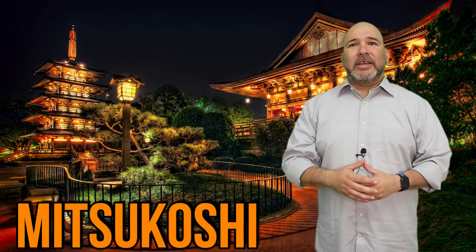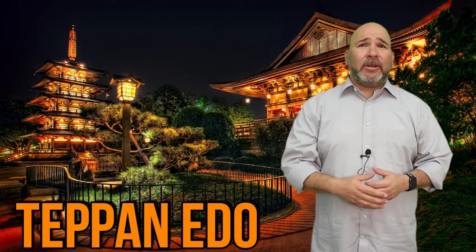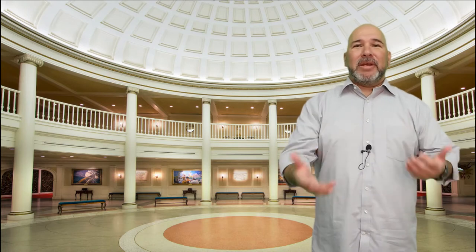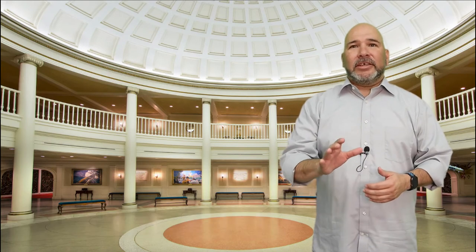One of the largest pavilions is Japan, featuring a large courtyard with a pagoda and torii gate. Mitsukoshi is a popular shopping destination with Japanese clothing, snacks, decorations, and pop culture items such as manga and anime. You can eat at quick service or full service, and a fun experience is Teppan Edo, a teppanyaki-style restaurant with food cooked right in front of you.